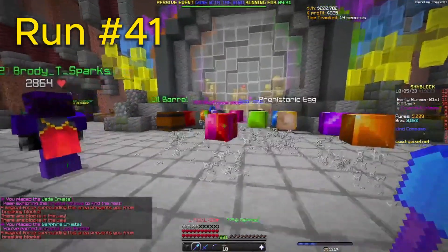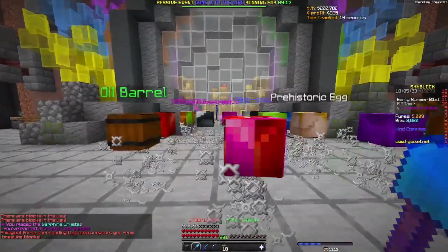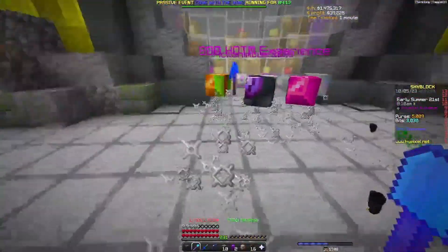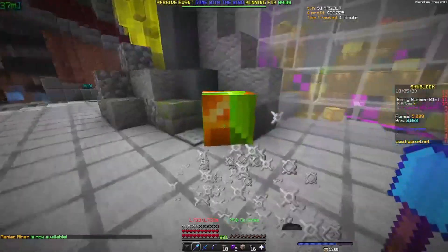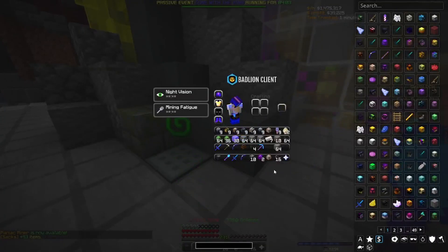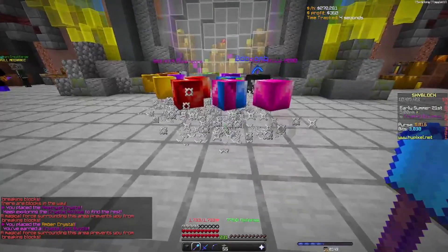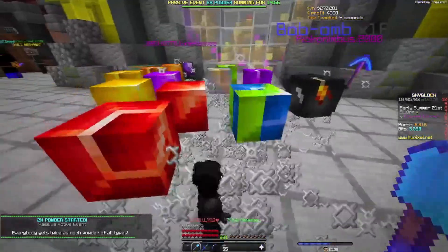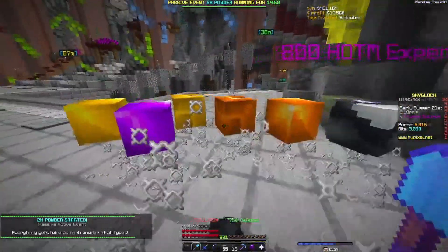Run 41 — I see a lot of things but I don't think there's a Devon fragment. More amethyst, a Picanibus, and nothing else really special. Run 42 doesn't look like too much — a Picanibus, always nice.